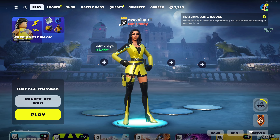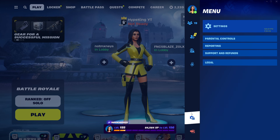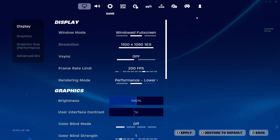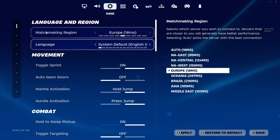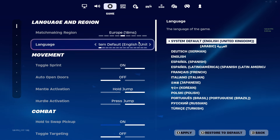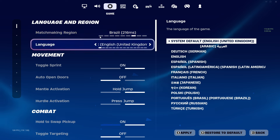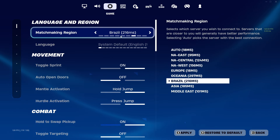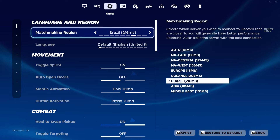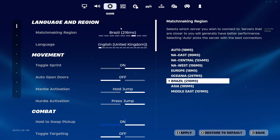Go straight into the Fortnite lobby and make your way into the Settings icon. Go to Language and Region, which is on the third icon — the little cog icon where it says Game. Make sure that is set to Brazil. Once you've set it to Brazil, it should show a high number unless you're already from Brazil. This glitch is currently working on Brazil servers.